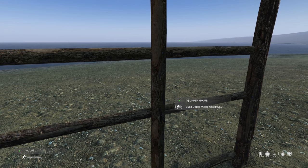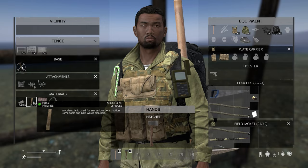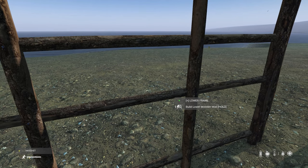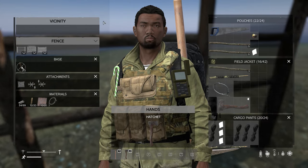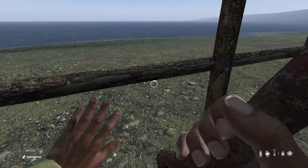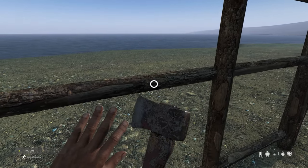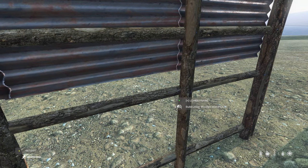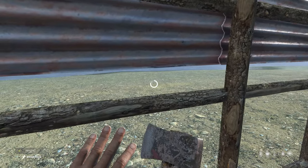Now it'll allow me to build the upper metal wall because I have 10 metal sheets in there. Or I could build a lower wooden wall or upper wooden wall because I have 10 and 10 — I'm allowed to pick whichever one I want. I'm gonna make the upper wall metal and the bottom one wood. Ultimately the metal wall is just gonna have stronger resistance to the elements and other things that are gonna try and break in. So these are the two components that you can make your walls into.